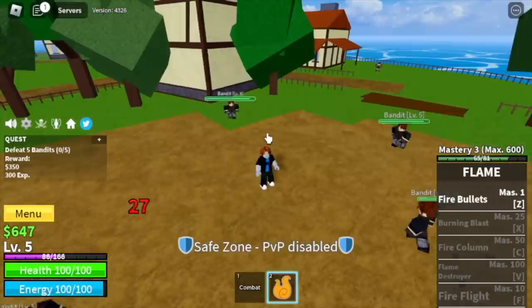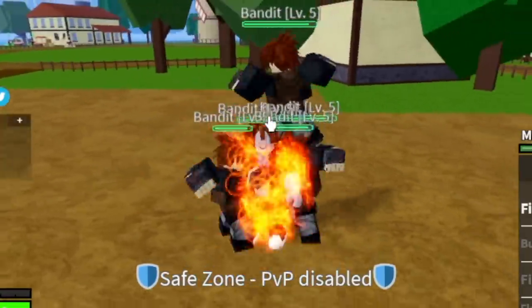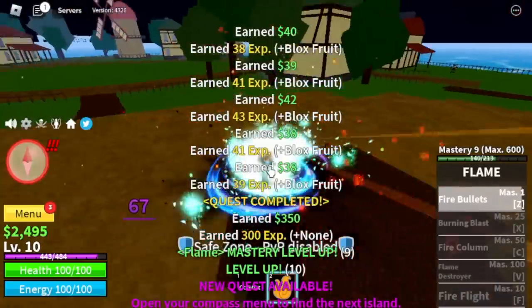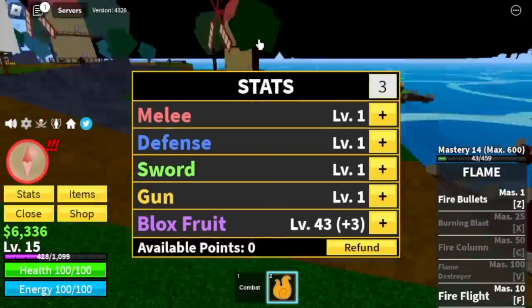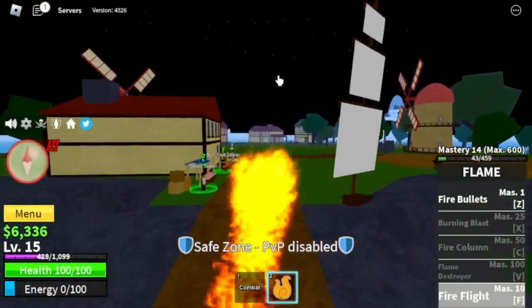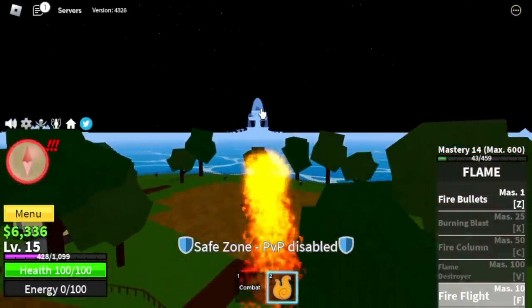One more thing is that flame fruit is elemental or logia, which means if your enemy has no Haki and you reach the level requirement to get it activated, the enemy cannot hit you. So for our goal level, level 15 as usual, and we will be unlocking our F skill, the Fire Flight, for the stats 43 blocks free. We're gonna use our Fire Flight to go to the next island.